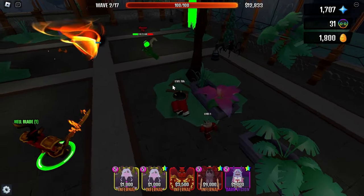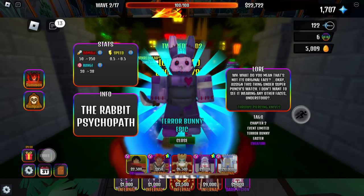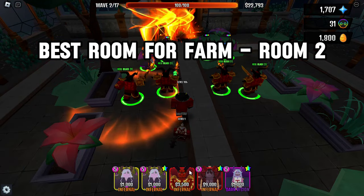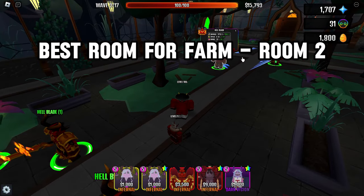On the second floor, you can get a Terror Bunny. Here are the stats. As with Whiplash Bunny, damage and speed are pretty bad, so you can get just one of them for collection. The second room is the best fit for a farm. The time it takes to beat one room is 4 minutes, so the approximate time it takes to get a Terror Bunny is 40 minutes.